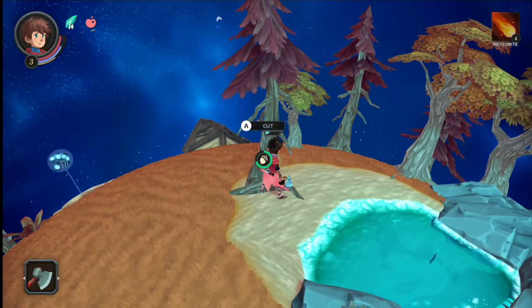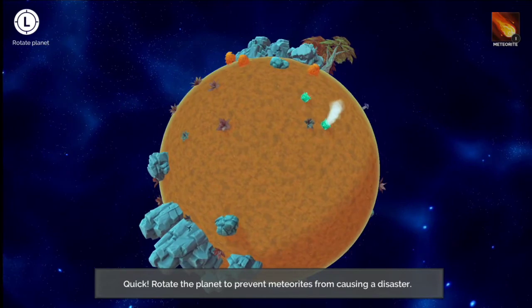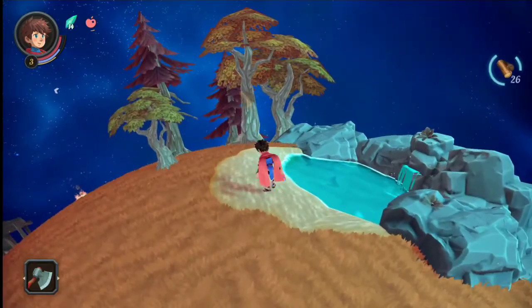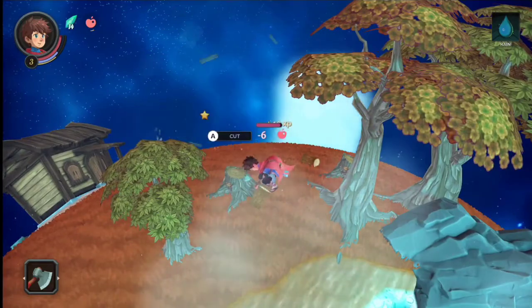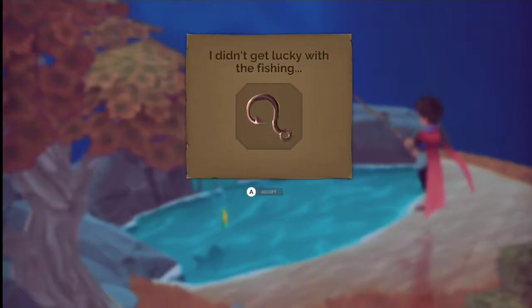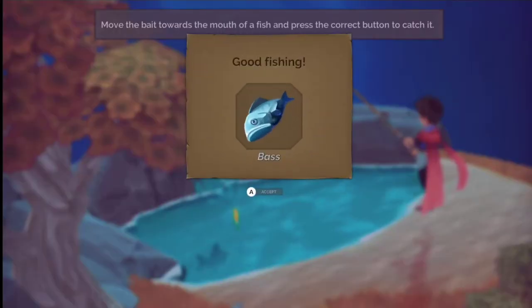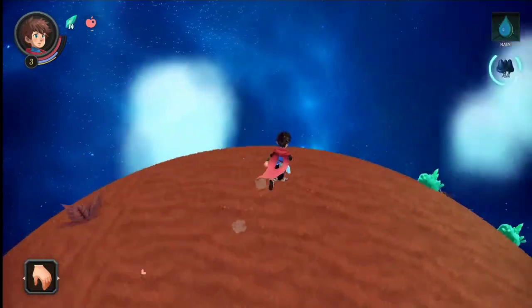I'm going to cut this one down too. Oh, there's a meteorite - that's different than what we had before. We'll go handle that in a second. First, let's see if we can fish now. There we go - let's move the bait in front of the fish. Okay, we got a bass! Perfect. It's gonna rain soon, let's deal with these meteorites.